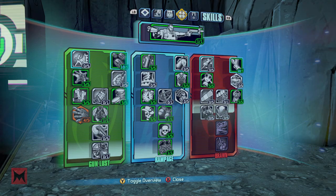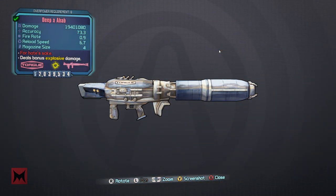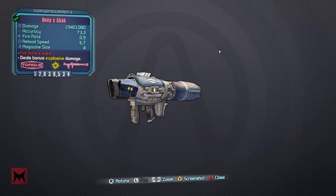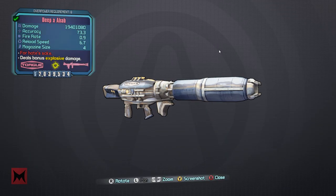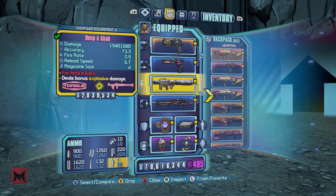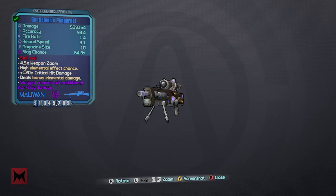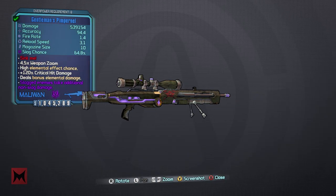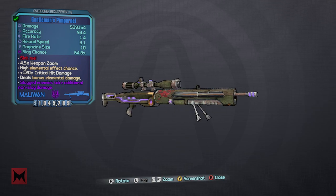Main things to note in the skill tree are Money Shot, Divergent Likeness, and Gun Zerk while in Fight for Your Life — there's a lot of things there, you can pause the video to take a look. Now, in order to do the Pimpernel-Ahab glitch — I get asked this all the time — here's what you need: the Ahab, the Pimpernel, and a couple of other things, because a lot of people were just using the Pimpernel and Ahab and weren't getting the results.